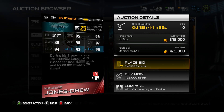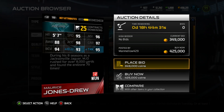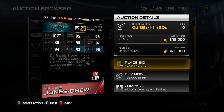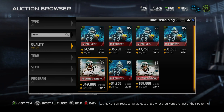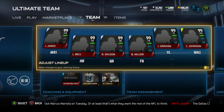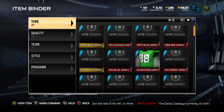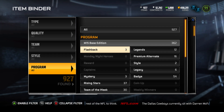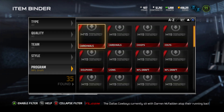There are also the NFL Draft items still in the game. He's got 95 speed, 95 trucking, 97 carrying, 94 ball carry vision, 93 elusiveness, and 98 acceleration — definitely looks like a nice running back. Even if we're not able to pull him, I might scoop him up and run a couple games with him. Definitely liking the way Primetime cards look.